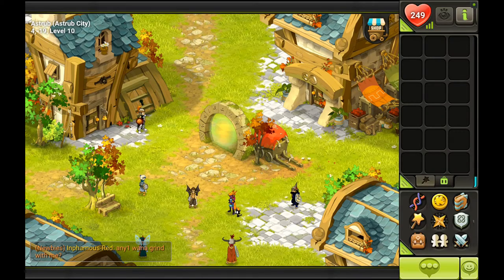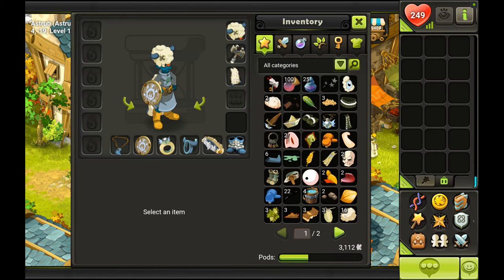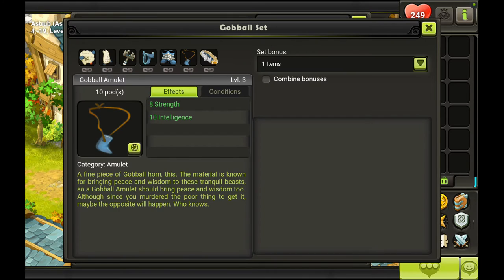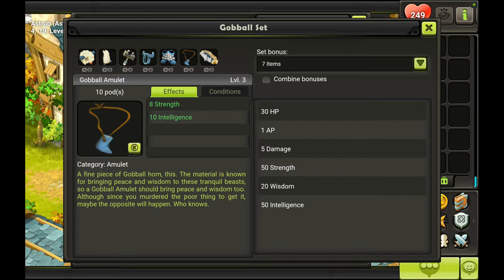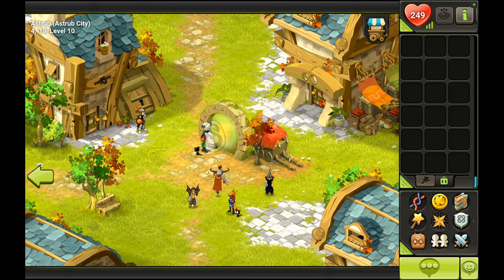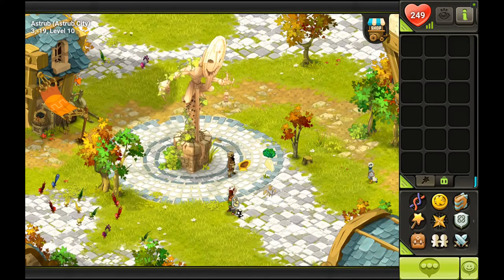Welcome back everybody to Dofus Touch. As you can see, our character is looking a little bit different from the last time we started playing. I got a Gobble set for it. It's a beginner set for level 20, and the best thing about it — why it's so popular — is because it gives one extra action point, which comes really handy in fights. It also gives extra HP, damage, strength, wisdom, and intelligence. So it's a well-rounded set for beginners, and with it I think we should be able to defeat that boss in Incarnam Dungeon.